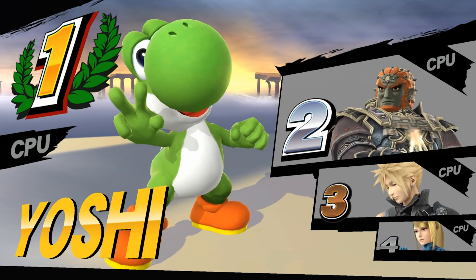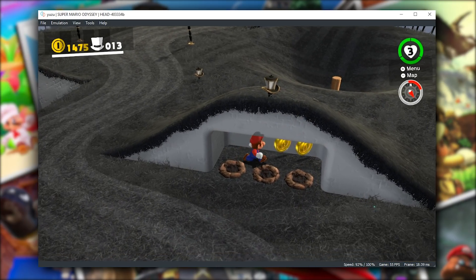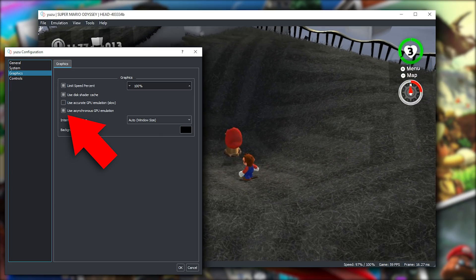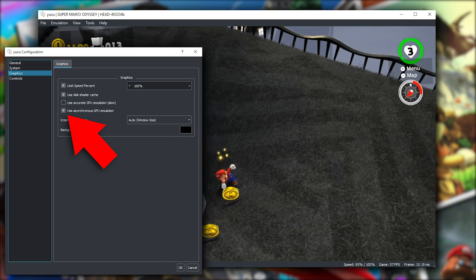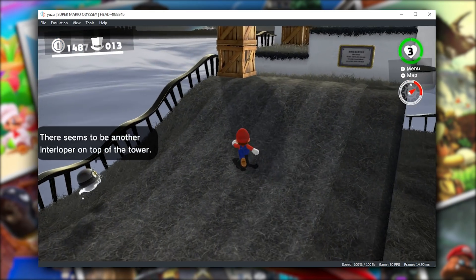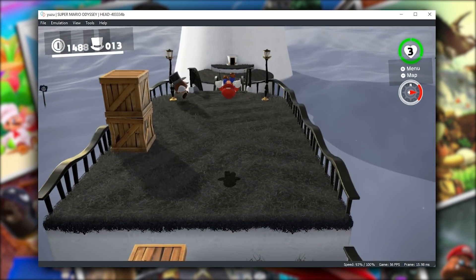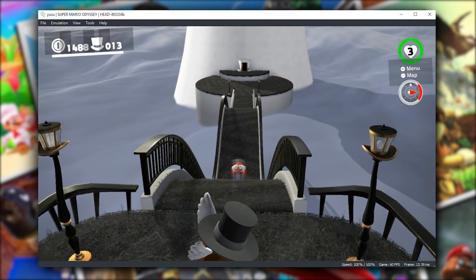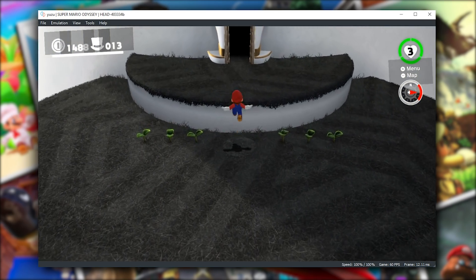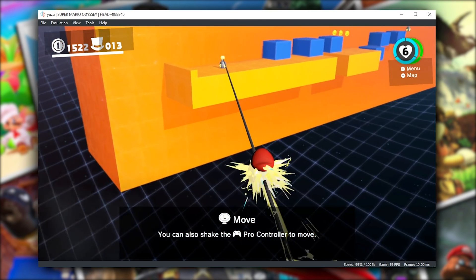Moving on, let's take a look at Yuzu emulator. Now that many of its bugs have been successfully fixed, asynchronous GPU emulation has been re-added to this Nintendo Switch emulator, which is going to offer all of its users much better performance in practically every single game. To explain exactly what this new feature does, I first need to explain how this Switch emulator was working prior to asynchronous GPU emulation. Before this update, all of the operations for everything Yuzu was doing was being handled on one single core of your CPU.